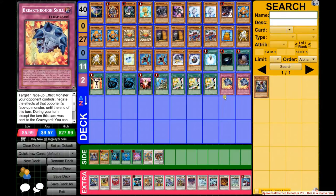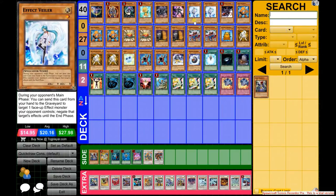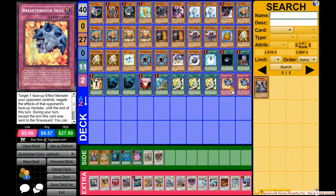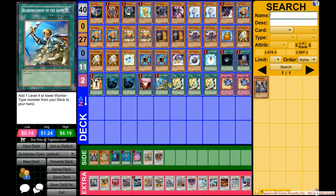Having 2 Breakthrough and 2 Veilers is just demolishing your opponent, along with 2 Max C's. Those were the major changes. I also added Reinforcement of the Army, which helps you search Doppel Warrior and Junk Synchron if needed.